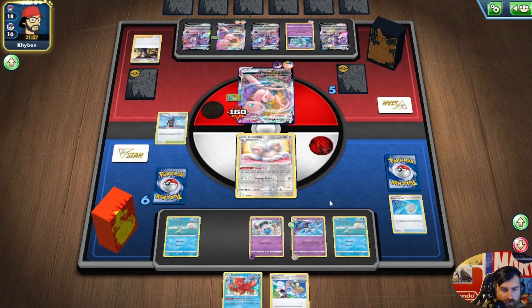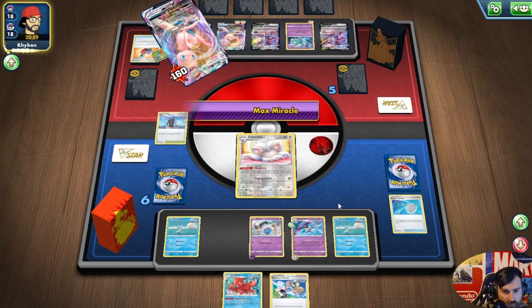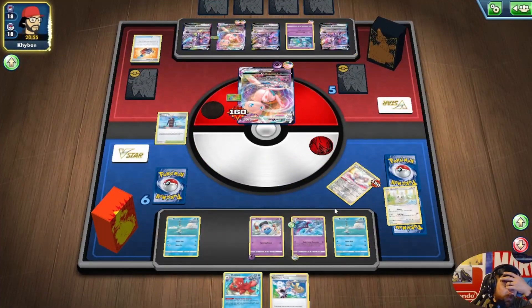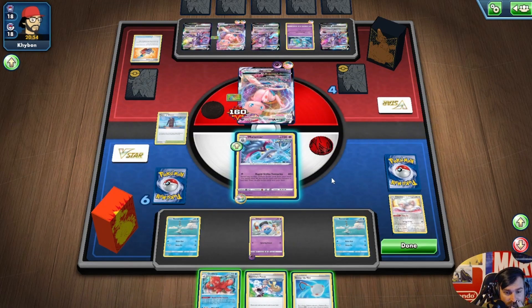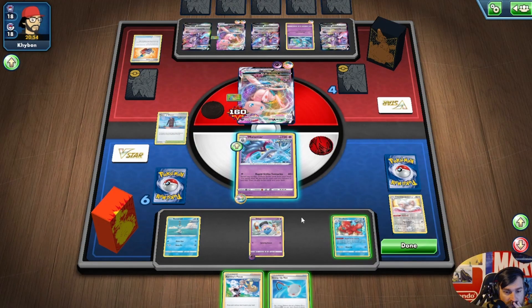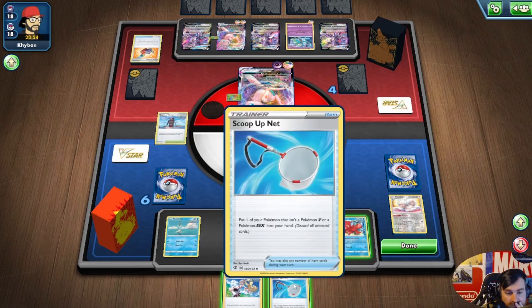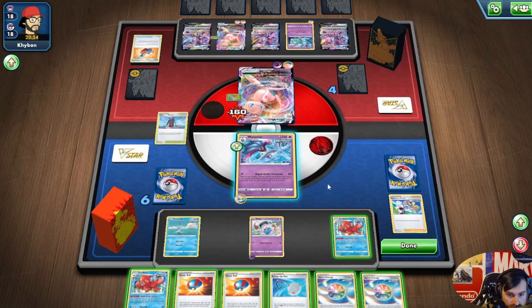I'm going to grab the Cinccino. If he takes the knockout with this, I actually don't like that for him at all — he's leaving me available to get three prizes. He's going to leave me an attacker to take an easy knockout and save my resources. That's one, two, three, four — 160, which is enough right there.